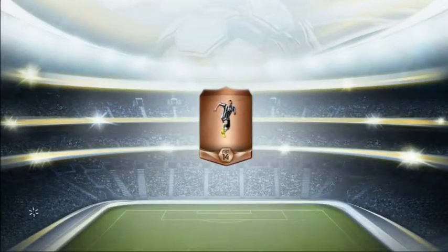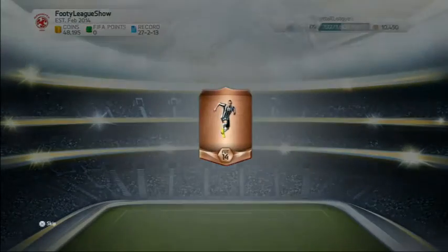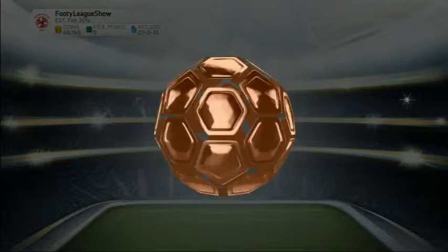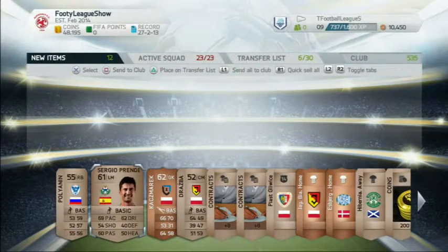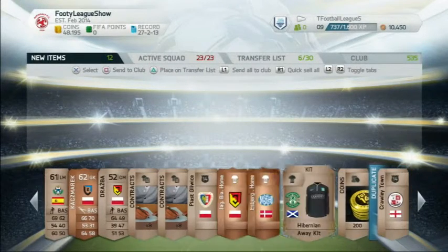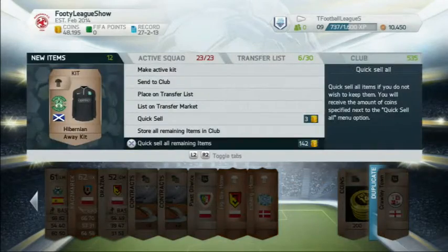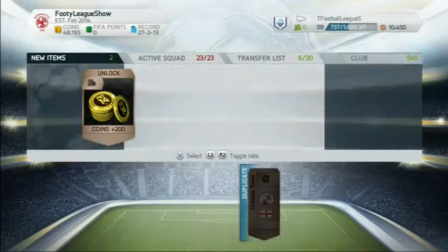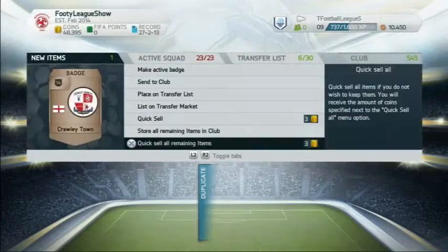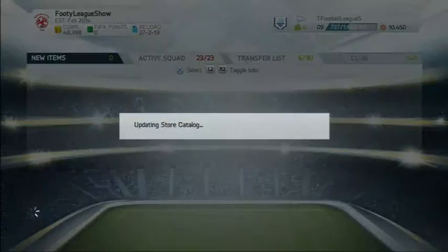So we'll go for it one last pack. This is the last pack with Vidal on the front. We get a bronze goalkeeper and 200 coins. Thanks for watching, and I'll catch you all next time. Cheers guys.